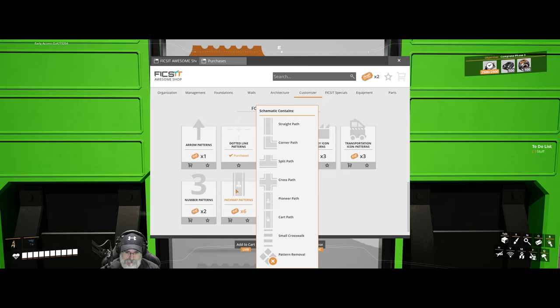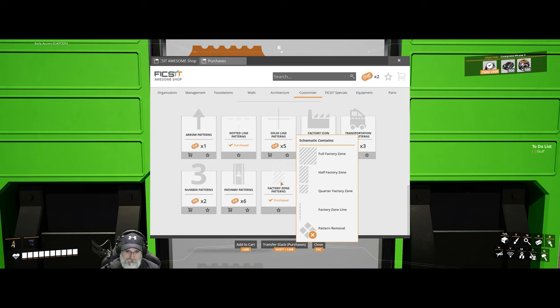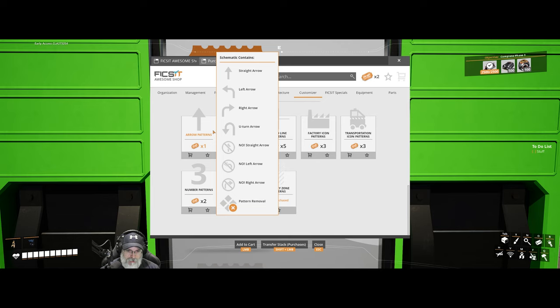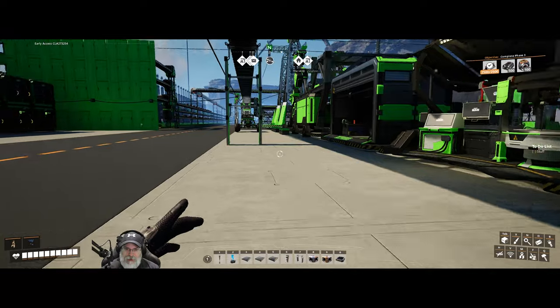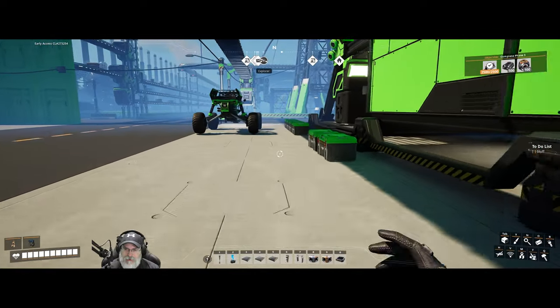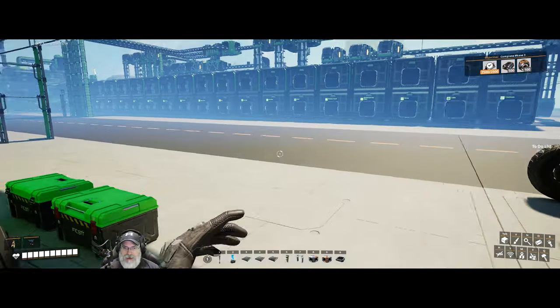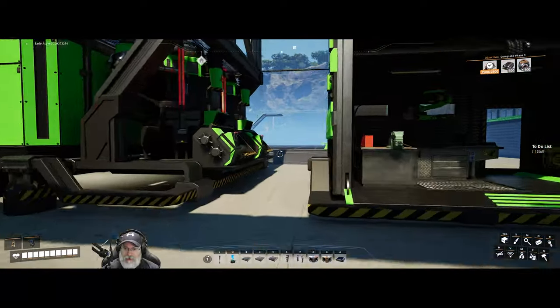Let's get the glass roof, and what the hell, let's get the tar roof as well. That's 20 — we have two more points. Let's get the arrow patterns too. That's pretty much it — we have one coupon. We're back to zero coupons and it's going to take even longer to get back where we were, but that's okay, that's what they're for — buying this cool stuff.